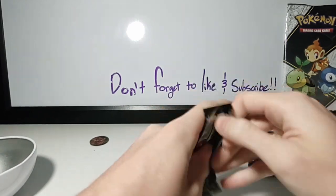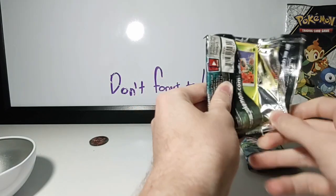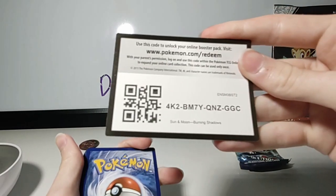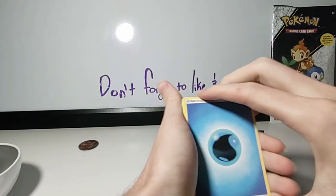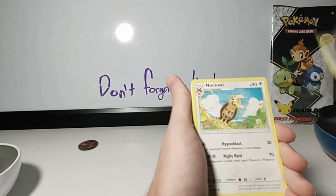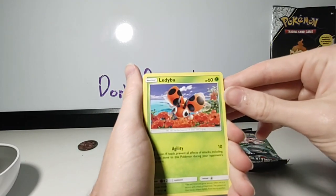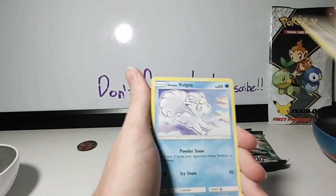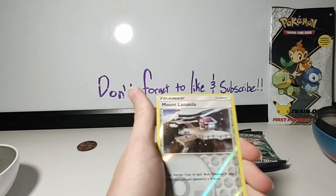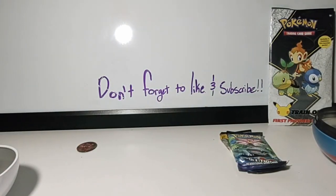Let's start off with Burning Shadows. Let's see what we get from these guys. I'm really excited — I've never opened Burning Shadows before in my life. Here is the code card for anybody who's interested. We go one, two, three, and four to the front. We got Water Energy, Simipour, Noctowl, Electrobuzz, Ledyba, Alolan Grimer, Rowlet, Meowth, Alolan Vulpix — oh, that's so cute — Munchlax, and a Shiinotic. Alright, not something really good from there.